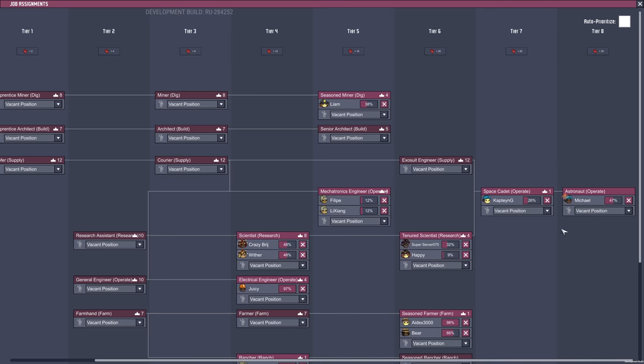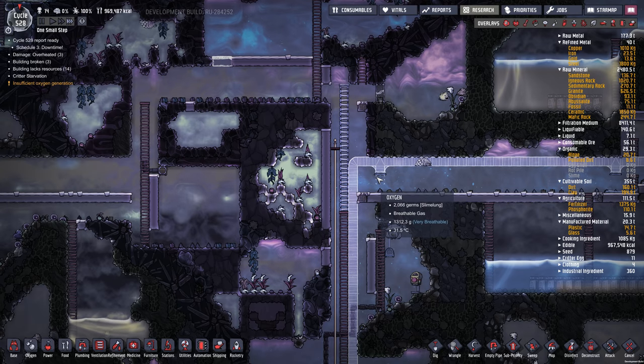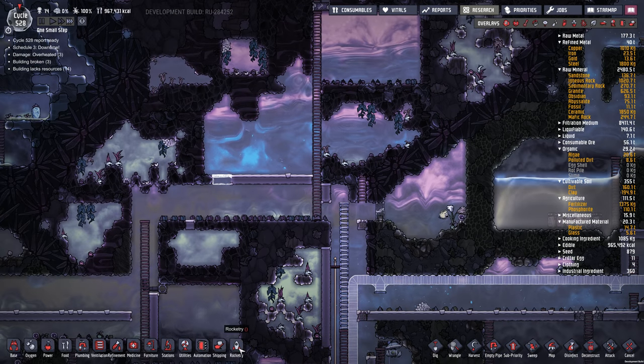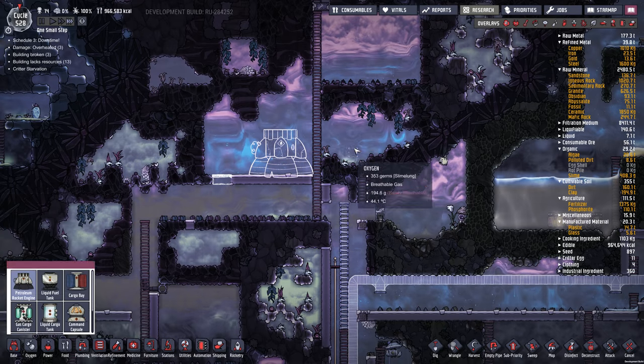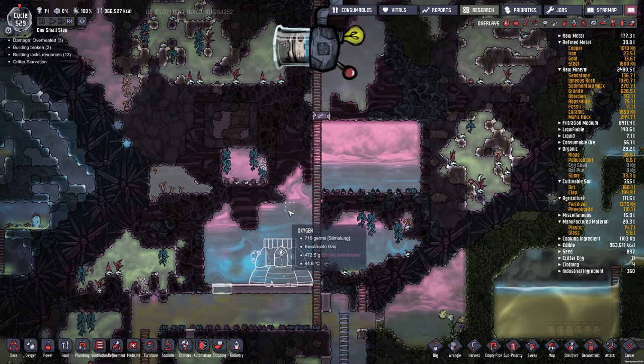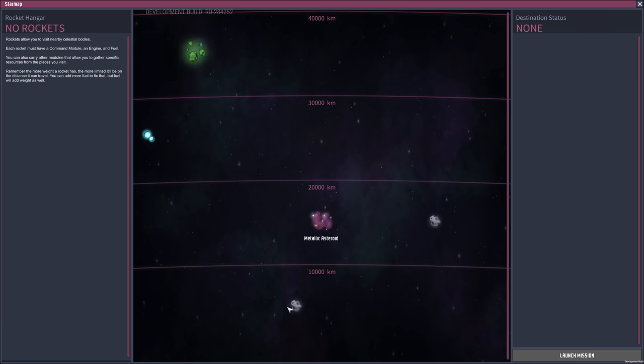We still have to train up our astronauts though — Michael's getting there. So we can probably build the bottom part now. Petroleum rocket engine — stick that right there. Awaiting steel. I guess they're going to have to dig this out to build the rest of the rocket. Now where are we going to go? We got carbon asteroid, refined carbon, coal diamond, metallic — we don't really need any metal. Iron ore, copper ore, stone hatch. Ice planet — get ice, wart seeds, sleet wheat grain, this sounds pretty good. Methane — I don't know what we use methane for. Oxygen. So we need a cargo bay for those four, and a biological cargo bay.